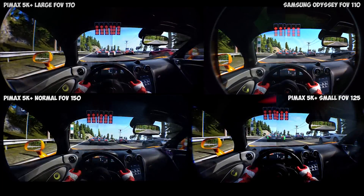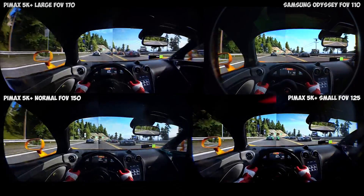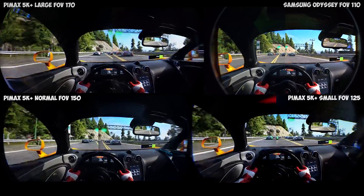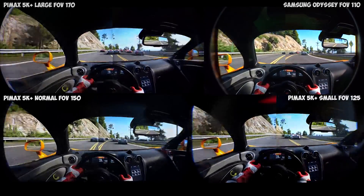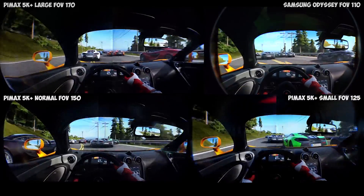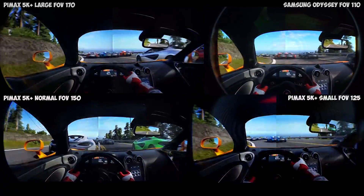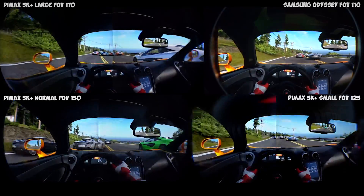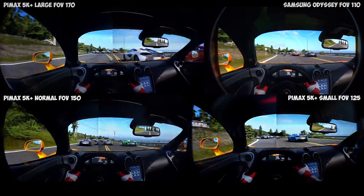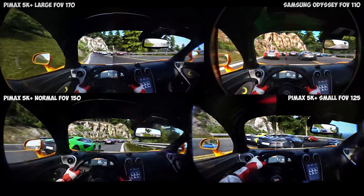Let's do a few more comparisons with the large, normal, and small field of view together with the Samsung Odyssey 110 degrees field of view. Remember that the small field of view of Pimax is only around 125 degrees — that's roughly 15 to 20 degrees more than the Samsung Odyssey. So each side gives you maybe only between 5 to 7 degrees more, and still such a huge difference.